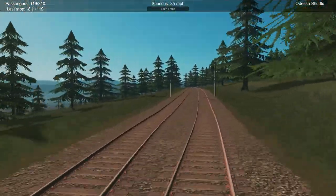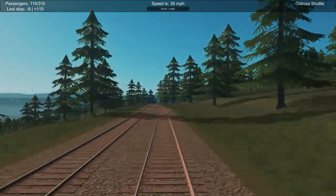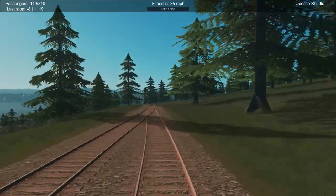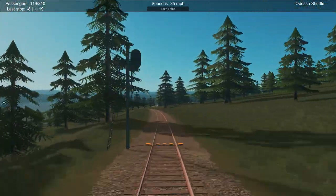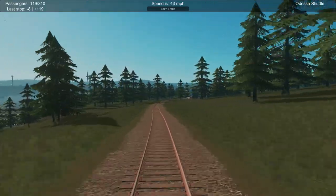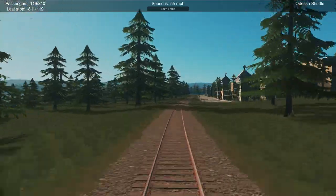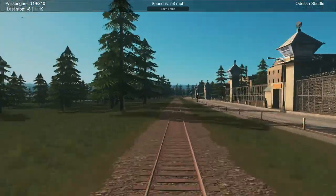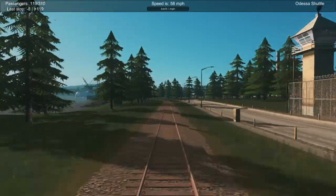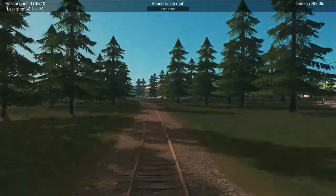You have trains, metros (or subways as we call them in the US), and trams. We could go into monorails or cable cars, but they're not railroad enough — we're sticking specifically with railroad transportation. This train is running on a single main track with passing sidings. There's a neat mod that will actually run single-track bi-directional running for you. I'll put a link in the description if I remember.